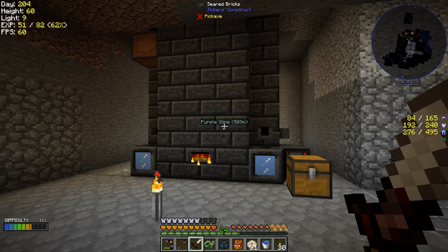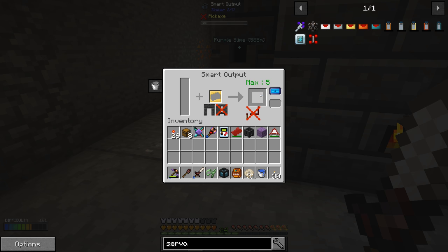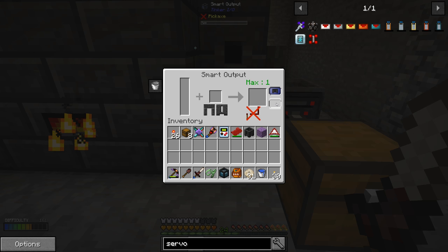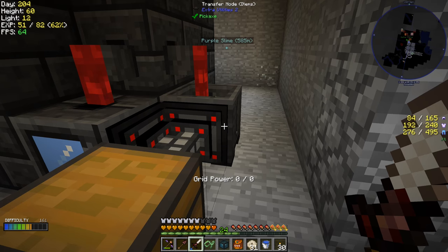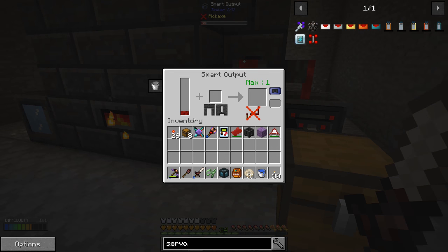All that crafting is done. We now have two of these smart outputs available. We've kind of seen this one, and I did put in an upgrade four, so this will hold up to five items in its inventory before it starts casting, which is a huge step up from the normal Tinkers casting table. This one over here I put in our basin upgrade, so it's a casting basin. I don't have the storage upgrade in yet — we should probably get one — but for right now this is good enough.